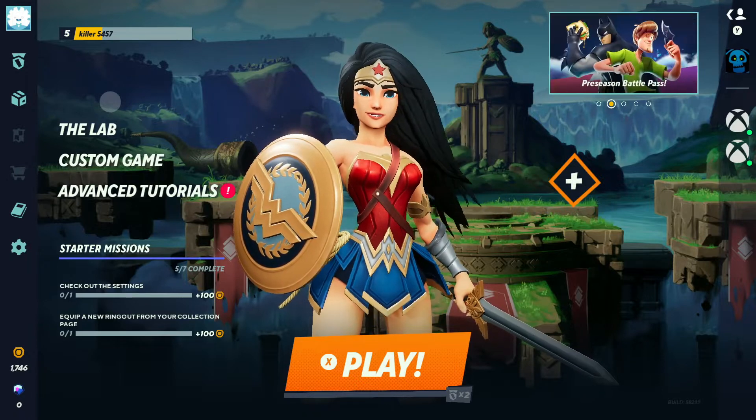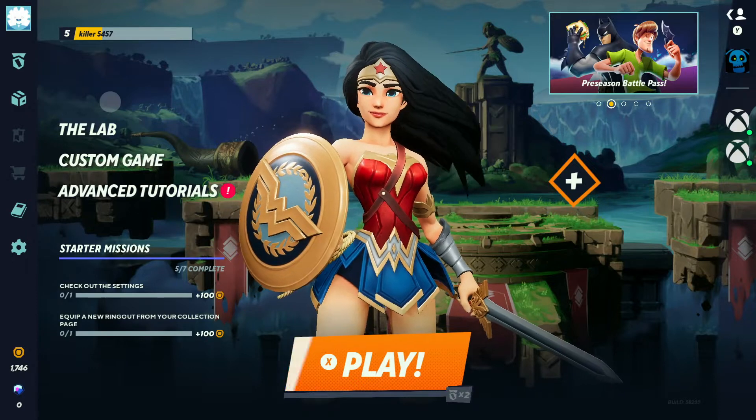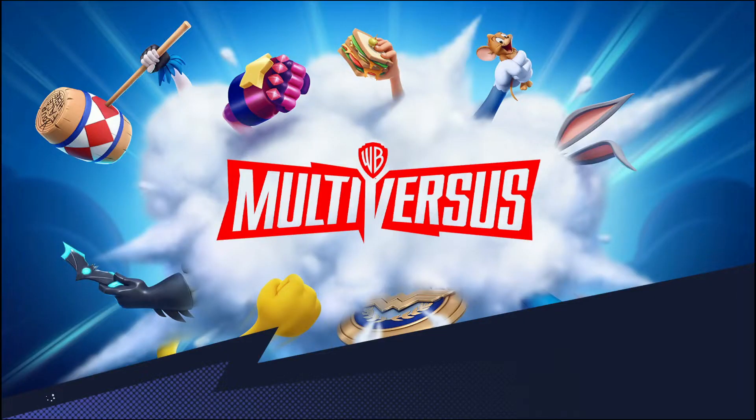I played as Finn because I love Adventure Time, and oh my god, he can get crazy speed — like ungodly speed. I thought it was crazy, so I'm going to go into the lab, show you this real quick, and then we'll play a few actual matches.